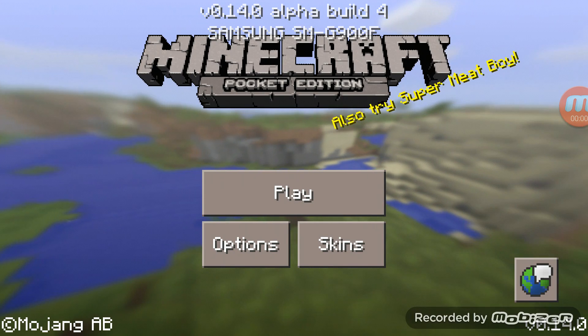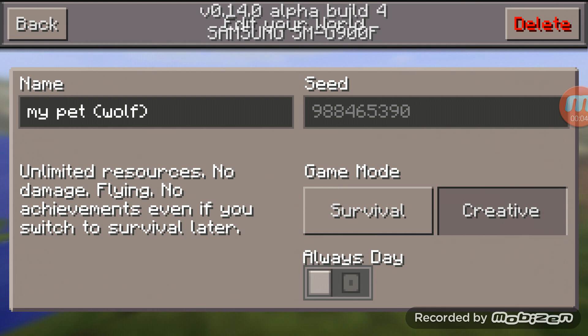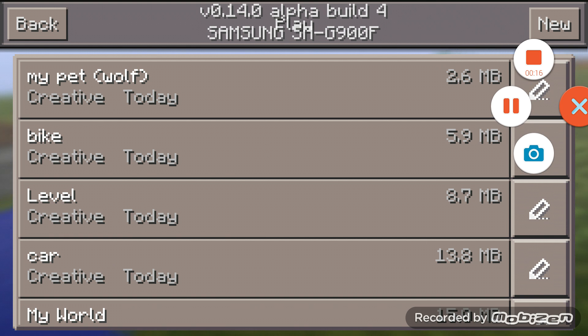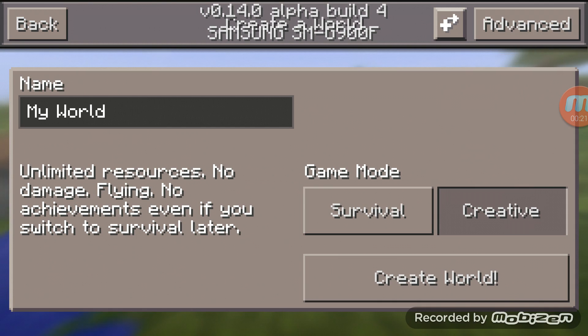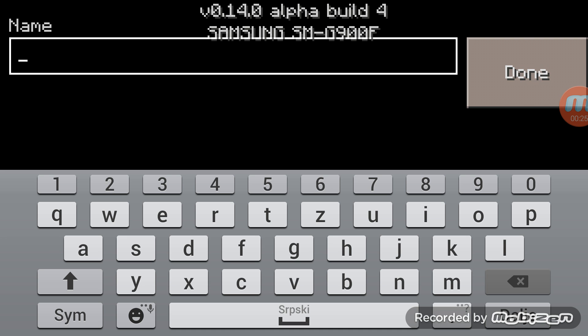Hello guys, today I'm going to show you how to have a pet in Minecraft. You see this world called 'My Pet Wolf.' I already made a video about this but it got messed up and couldn't work, so I'm not going to post that video on YouTube — I'm going to make a new one. Let's begin. The name will be the same: My Pet.